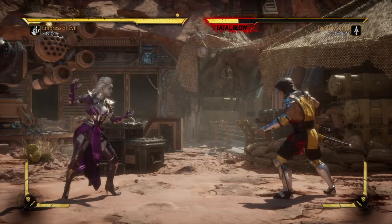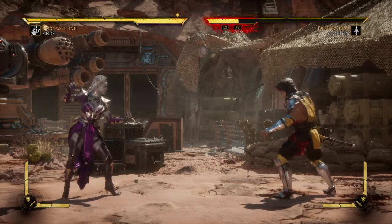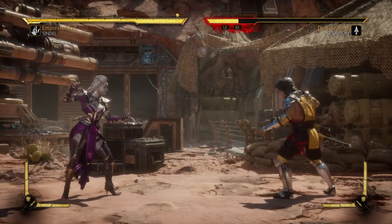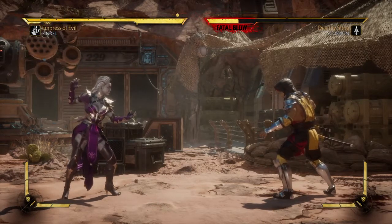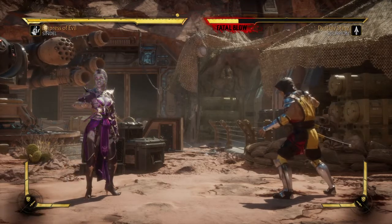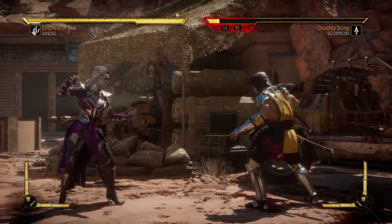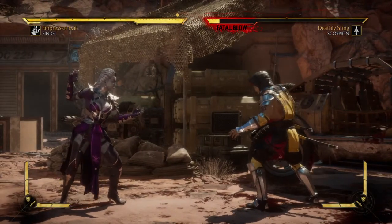I didn't know about the health requirement when I was first performing this brutality — it would just work until it wasn't working anymore, and then I found out. So more than 50% health, and number four, you must not use your fatal blow anywhere in the match. So basically you need to be very good with her or be dominating the match. She does a whole flip with you in her hair.